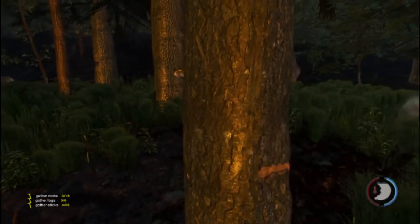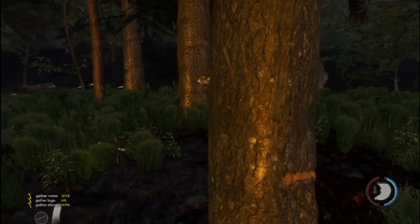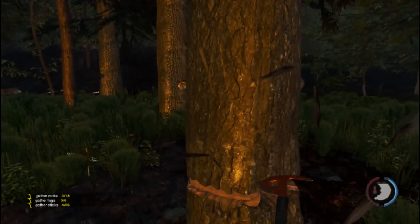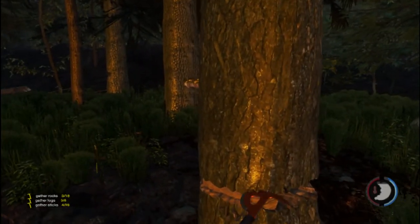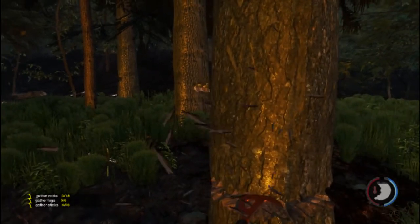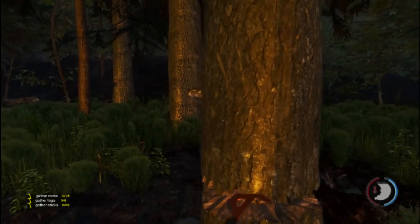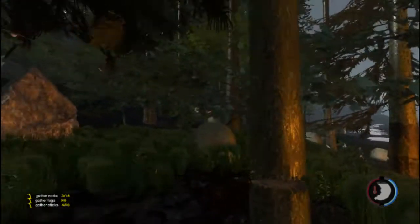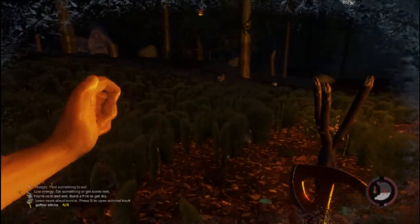I recommend you start chopping down trees as soon as possible — build your main shelter, defensive walls, a cabin, whatever you think you need. Don't forget about food; you do need to eat. Candy bars from suitcases will last you a long time but eventually you'll run out and need to hunt. Berries at the moment are the best thing to survive on.